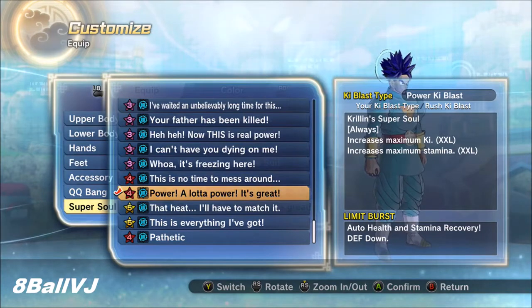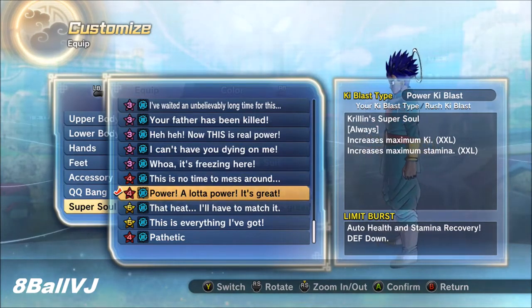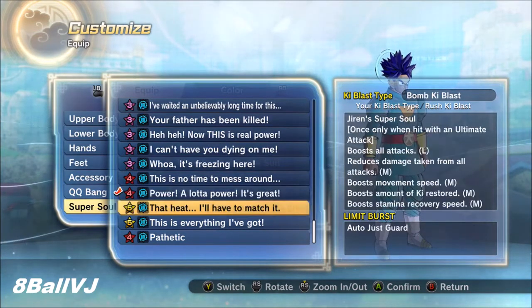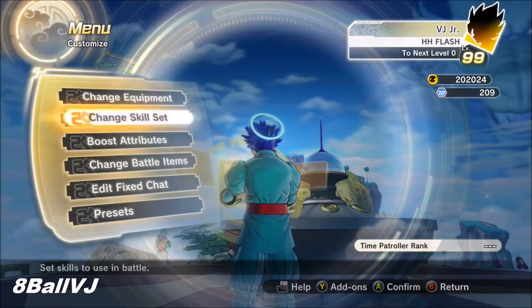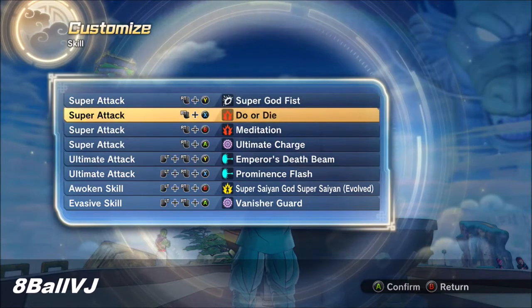For the super soul, I use 'Power, a Whole Lot of Power' — it's one of the DLC super souls. I'll put in the description where it comes from. This basically maxes out your Ki without you having to use meditation, and also gives you a great boost in stamina, as you can see there.